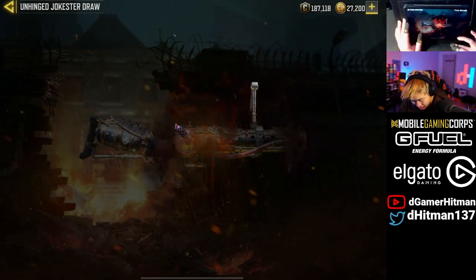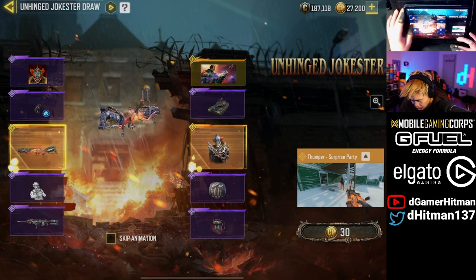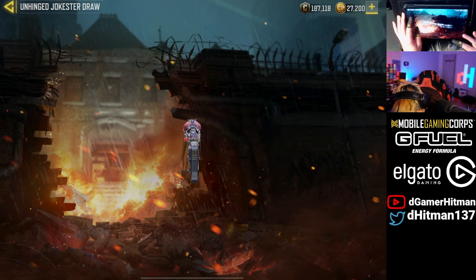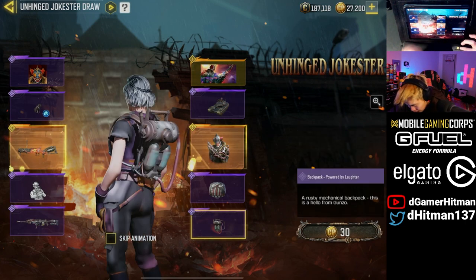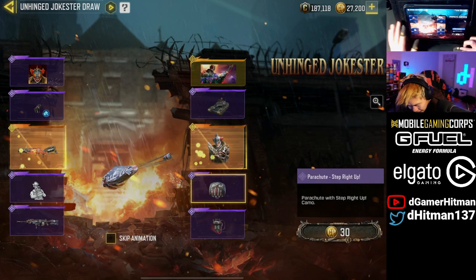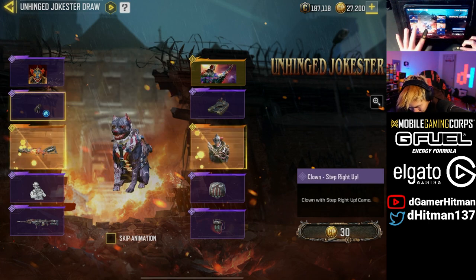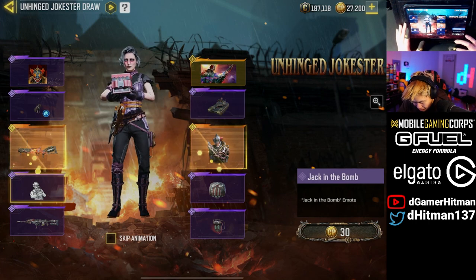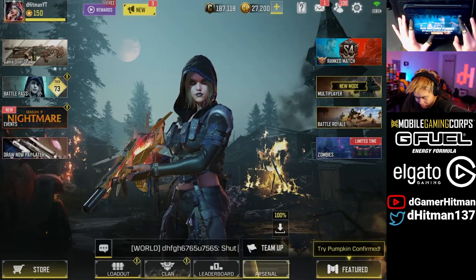Two legendary skins — I like this. It's a secondary though, unfortunately, but I have a feeling this might be toxic in the game. We also have a Manowar skin — please have good iron sights. This Manowar skin might be a very good one to go for. We got a backpack, a parachute which is actually pretty unique, a custom dog which is cool, a tank, and a jack-in-a-box that's kind of cool.